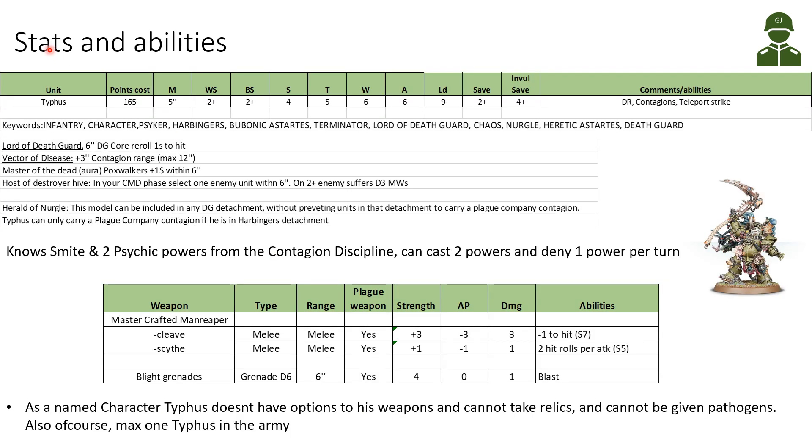Looking at the stats and abilities of Typhus: he costs 165 points. He has a movement of 5 inches, weapon skill and ballistic skill of 2+, strength 4, toughness 5, 6 wounds, 6 attacks, leadership 9, a 2+ save and a 4+ invulnerable save. He has Disgusting Resilience, reducing incoming damage by 1, the Contagions of Nurgle, and he is able to do a Teleport Strike.